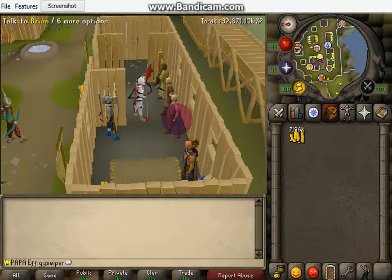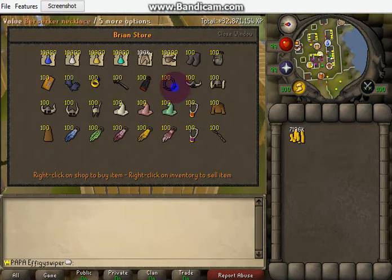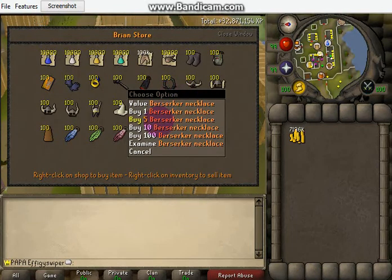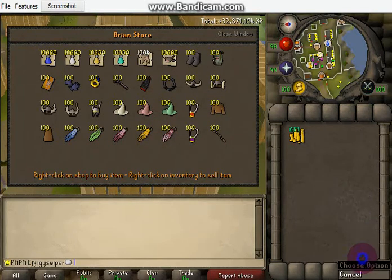Now we're already done with dragon halberds — that took way too long to get to seven mill. So let's move on to Brian over here, who will sell us some berserker necklaces. Brian, give me those zerker necklaces, appreciate it bro. All right, now we're making some profit guys.